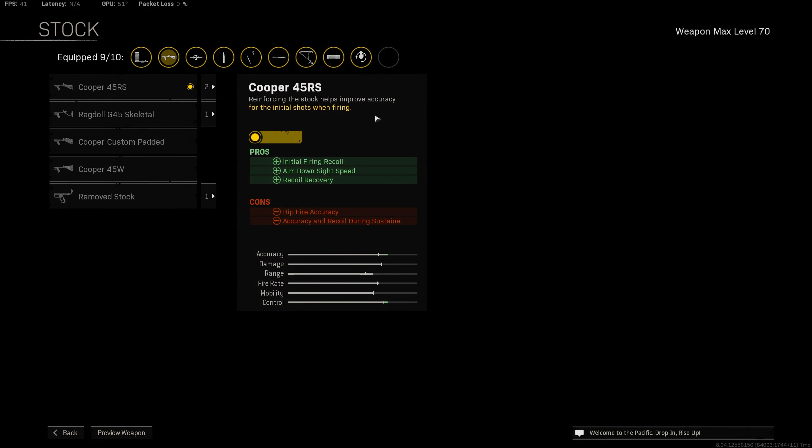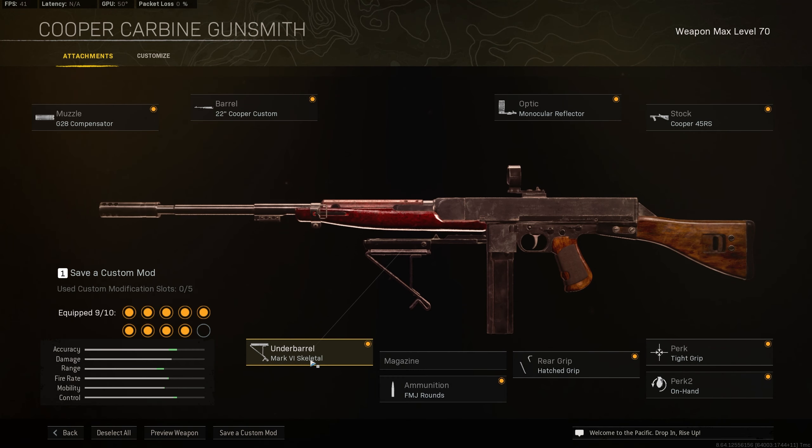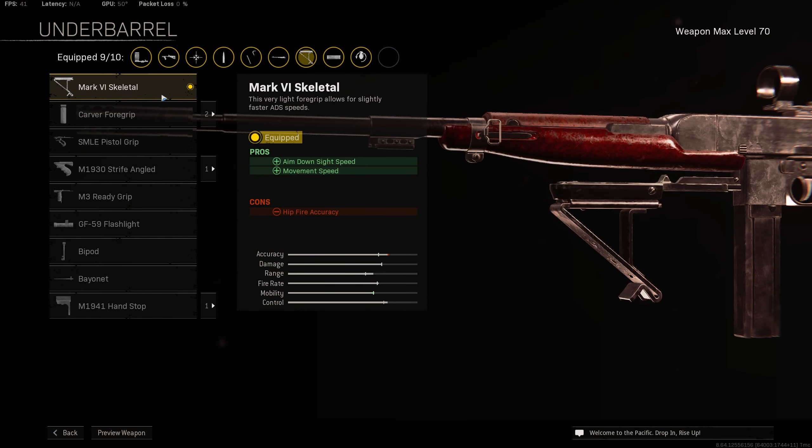And then over to the stock, we are taking the Koopa 45RS for increased initial firing recoil control, aim down sight speed, and recoil recovery. This does impact your accuracy and recoil during sustained fire, but with the Koopa Carbine it's actually really good on this gun, so you don't really need to be focusing on that area too much. And then over to the underbarrel, take the Mark VI Skeletal for increased aim down sight speed and movement speed.